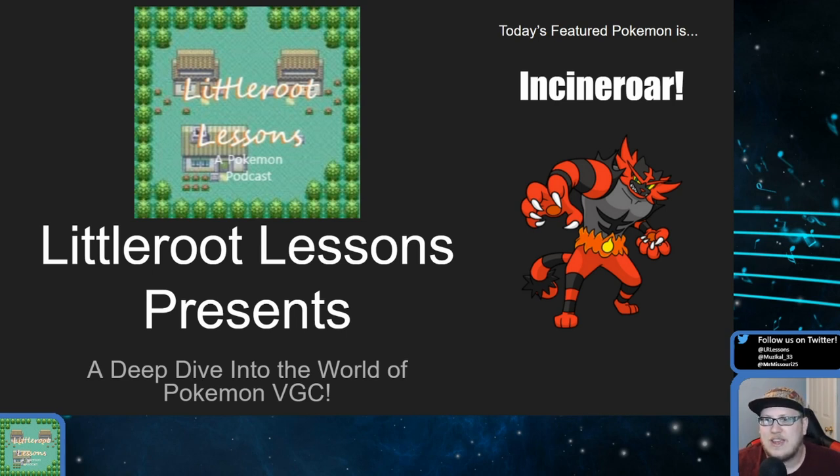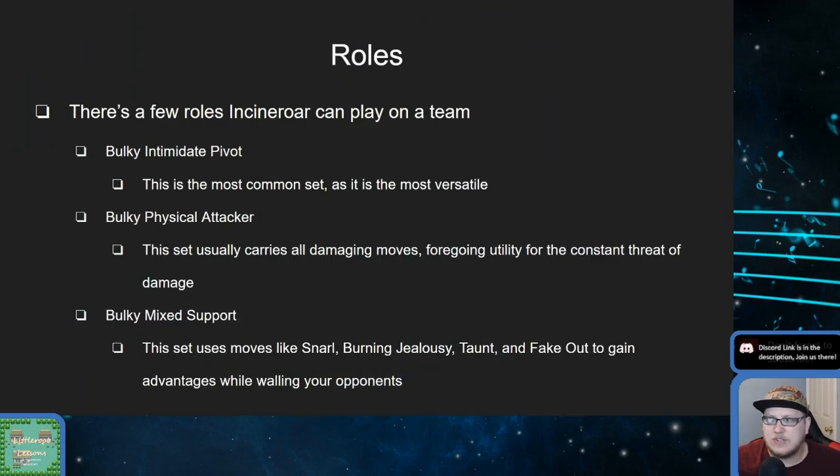Today, however, we're looking at the intimidating heel of the Pokemon world: Incineroar. For those that may not know, Incineroar is the Fire/Dark starter from Gen 7, the fully evolved form of Litten. Incineroar has a couple of roles on a team, a lot of them being this intimidate pivot, annoying, bulky thing. There's also an attacking variant with assault vest or weakness policy, though those are much less common.